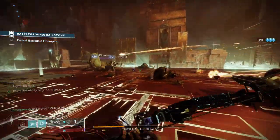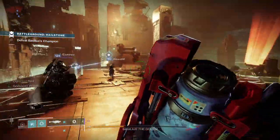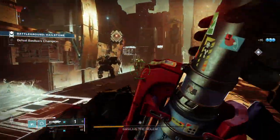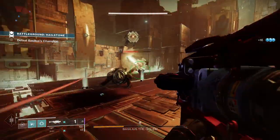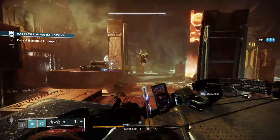Charge with light mods can also be combined with Warmind Cell mods for an overall improvement in damage. Charge with light mods on their own aren't going to be the difference maker, but when combined with exotic armor and weapons they really complement each other and often make builds even better.